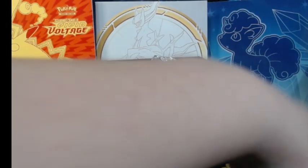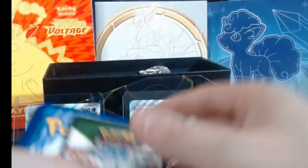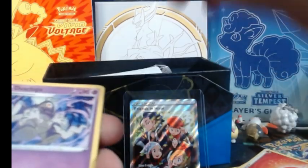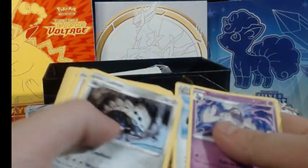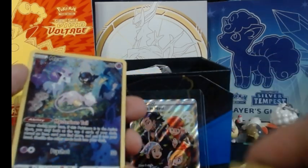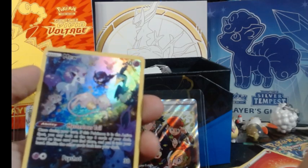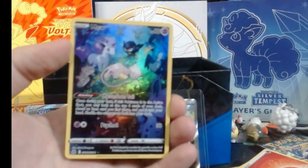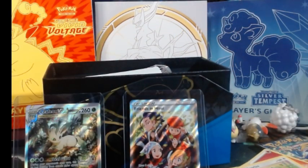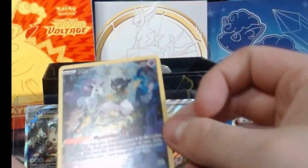I've got three more packs. One, two, three — and there's another of this. We got Dusclops, Trekking Shoes, Galarian, Chatot, Yanma, Pawniard, Bidoof, Potion. A Full Art Mew — and that is pretty, pretty. And a Snorlax. Olivia, take a look at this one! I like that one, it's pretty — that one's gonna go with the group.